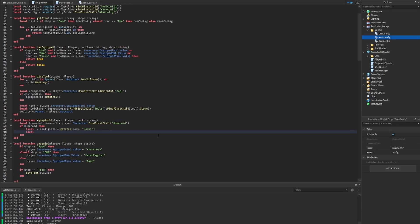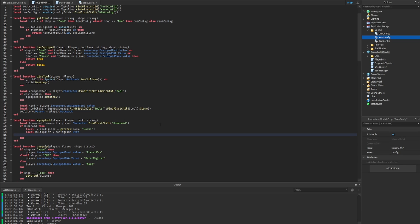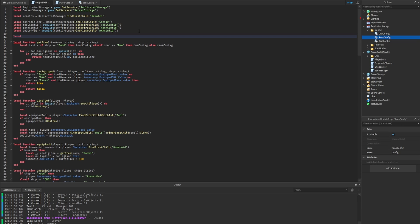Rather than calling the variable 'multiplier', we could call it 'configLine' for accuracy, then create another variable 'multiplier' set to 'configLine.stat'. We also recommend creating constants — 'local HEALTH = 100' in all caps, which is how constants are identified. Using a constant makes it easy to spot and modify in the future, distinguishing it from regular code.